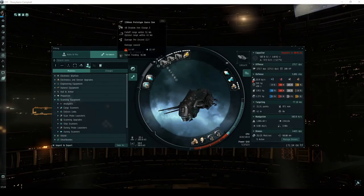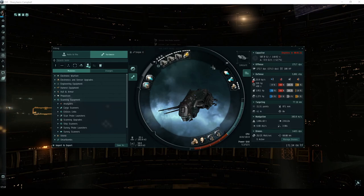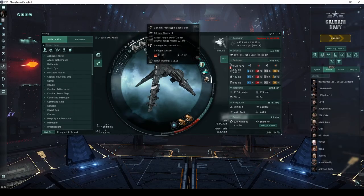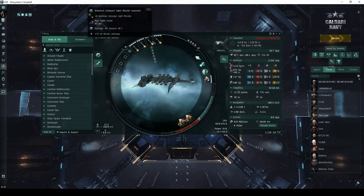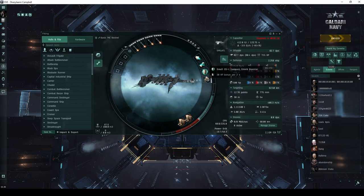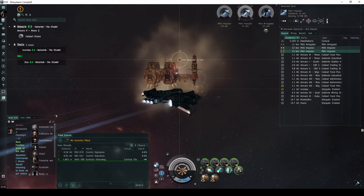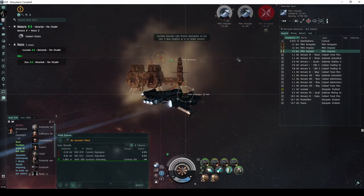A ship like the Ishkur fit with railguns is capable of running this site in under a minute. For newer Caldari pilots, a Merlin fit with railguns or a Kestrel fit with light missiles works almost as well. In fact, almost any frigate or destroyer is capable of running the site quickly, with tactical destroyers being the most efficient.